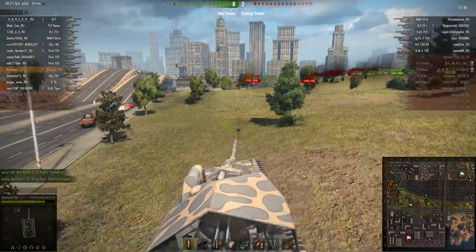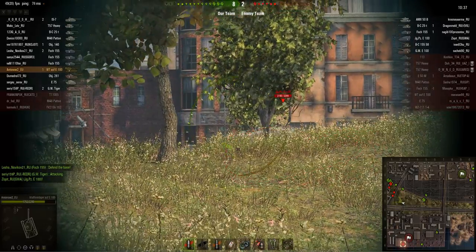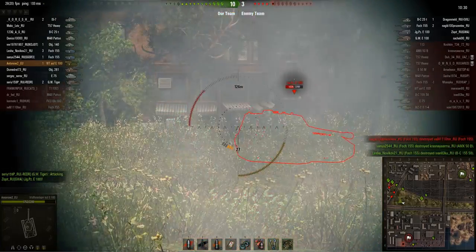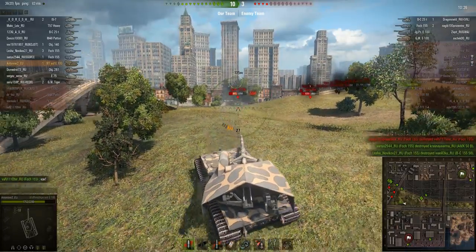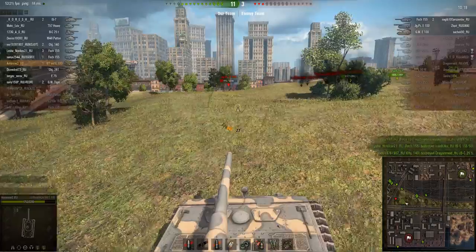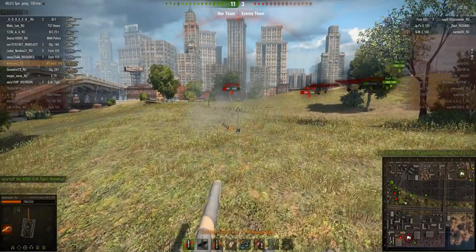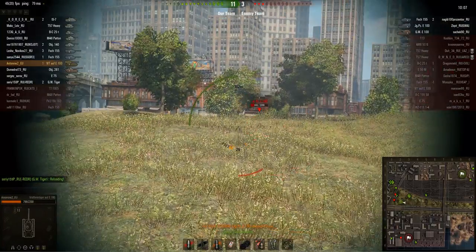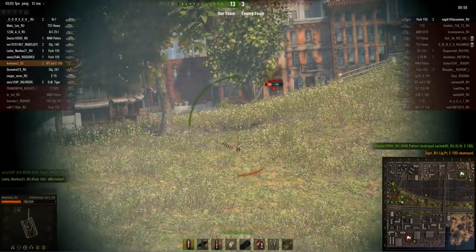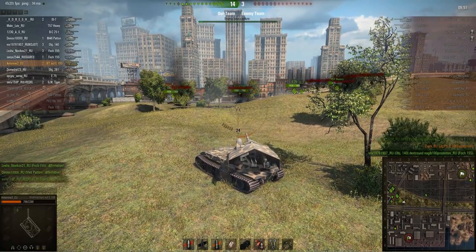I've got a choice between going for artillery or helping my team in the top left corner. Although I love killing artillery, I decide to help my teammates since there's more XP to be gained from attacking those tanks. Here's a Jagdpanzer E100 facing the wrong way, so maybe I can get some cheeky shots into his side. One issue I forgot to mention is the pretty bad gun depression on this tank. We could have had three shots into the Jagdpanzer E100 but our last shot hit his gun mantlet and ricocheted.